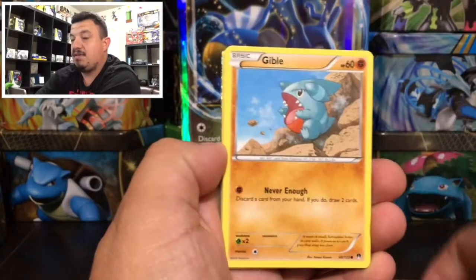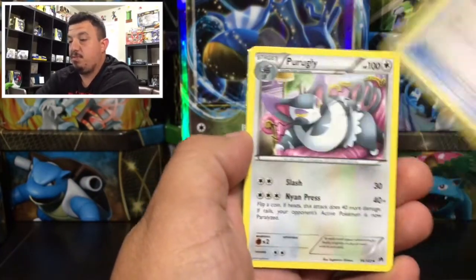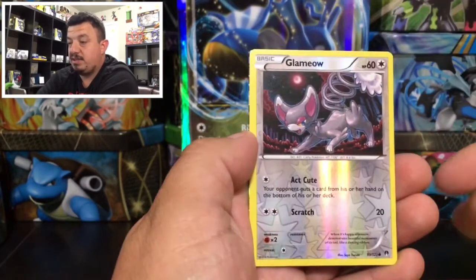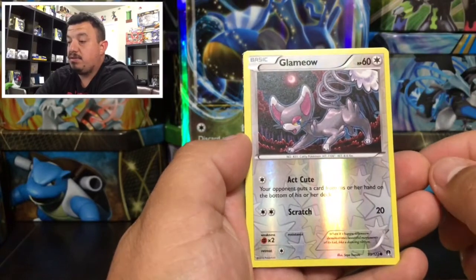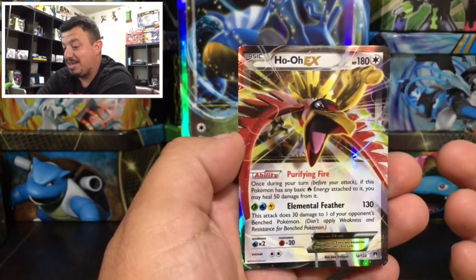We'll call it even. We have a Snubbull, a Slowpoke, a Glamour, a Pokemon Catcher, a Purugly, a Bayleef, another Glamour — that is a reverse holo — and we have a Ho-Oh EX! Awesome!